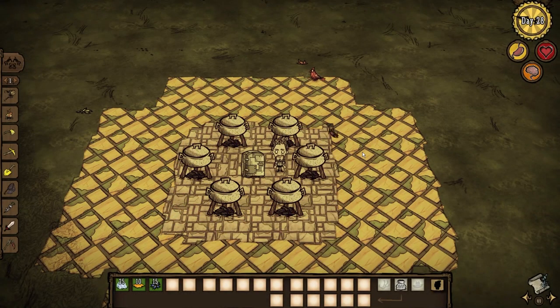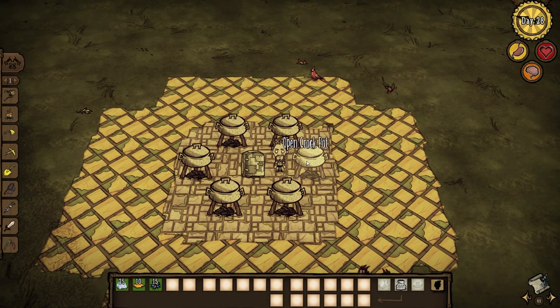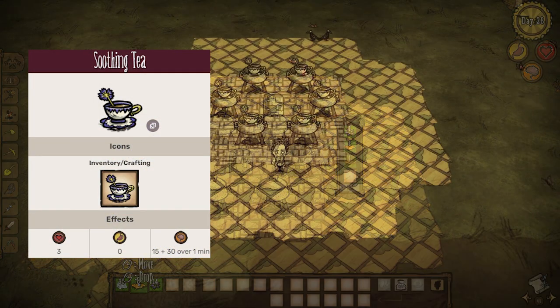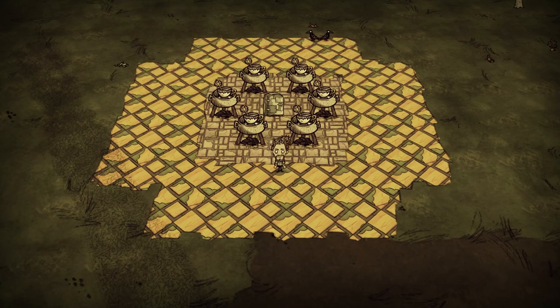Therapy is expensive, so put those garden weeds to use with soothing tea. One forget-me-lot, 2 honey, and some ice provides a 1 minute passive sanity gain at 0.5 sanity per second. S tier sanity item.